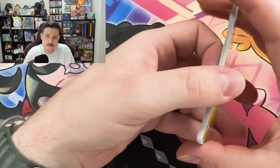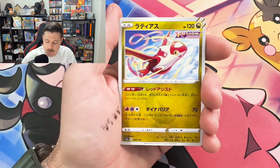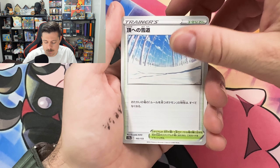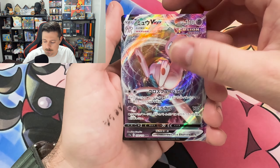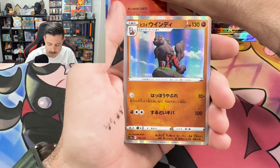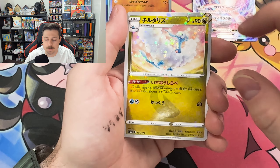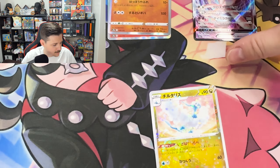I just got a notification that our Ruler of the Black Flame is in Anchorage, so hopefully we'll have a video for you guys soon for that. Ultra Ball. UV Max — gorgeous. Moltres, Arcanine. The reverses in this set are so freaking good looking. Look at that glimmering all across there — that Altaria. Absolutely gorgeous.